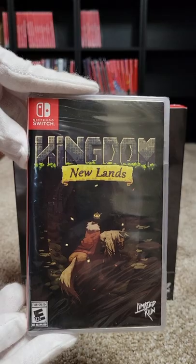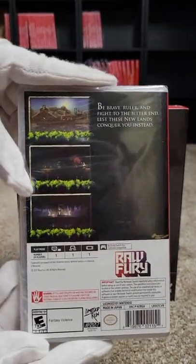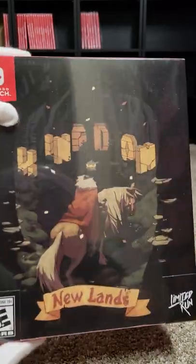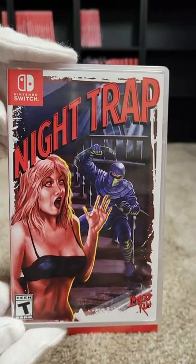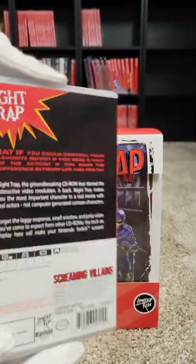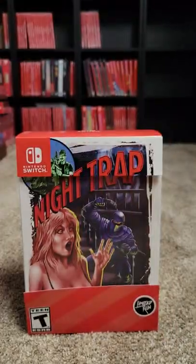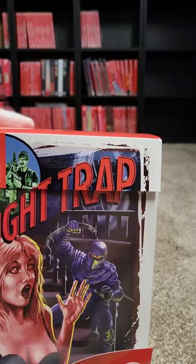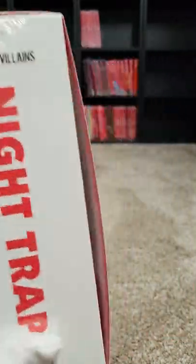Go. Kingdom New Lands is going to be number seven of the collection. Number eight is Night Trap. The only thing I don't like about this one is that the collector's edition is in a clamshell, which it should be for the Sega Genesis, but they weren't doing that at that time.